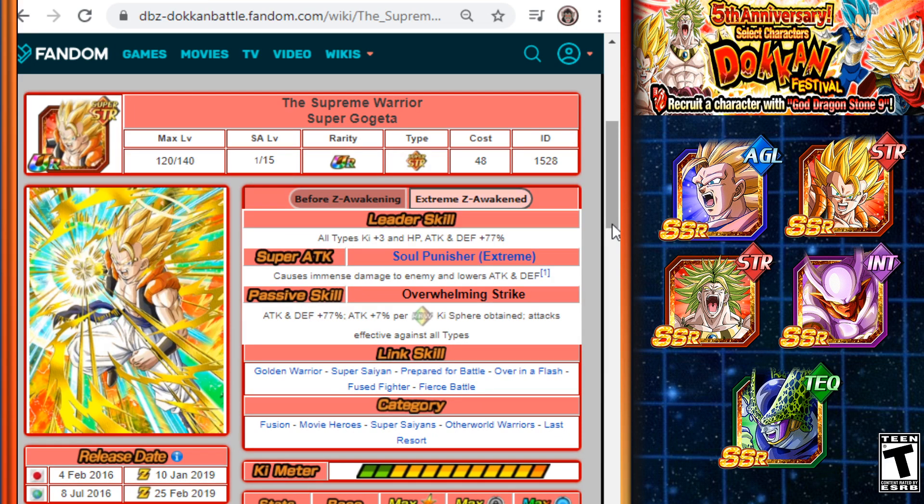Next is the STR Super Gogeta. His super attack causes immense damage and lowers both attack and defense. His passive gives ATK and DEF +77%, plus ATK +7% per rainbow ki sphere obtained, and his attacks are effective against all types — always useful. His categories include Fusion, Movie Heroes, Super Saiyans, Other World Warriors, and the new Last Resort category coming to global. His leader skill is all-types Ki +3, HP/ATK/DEF +77%, making him a decent secondary leader for Dokkan Battlefield if needed.